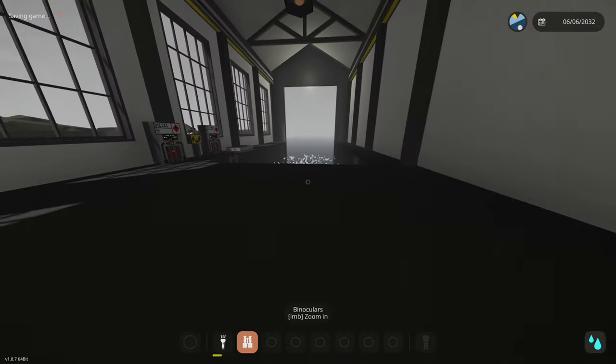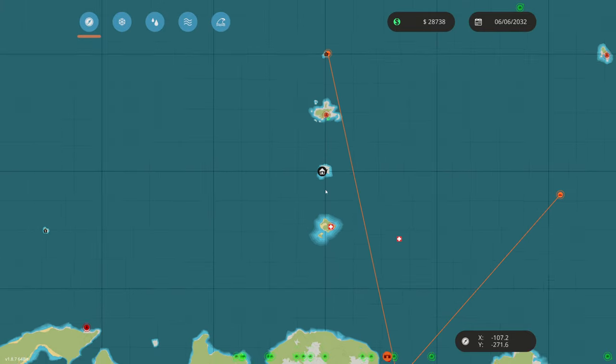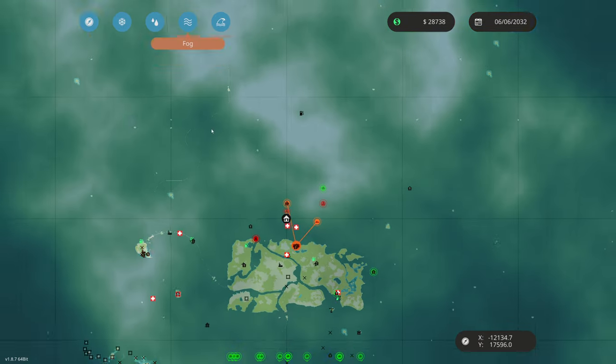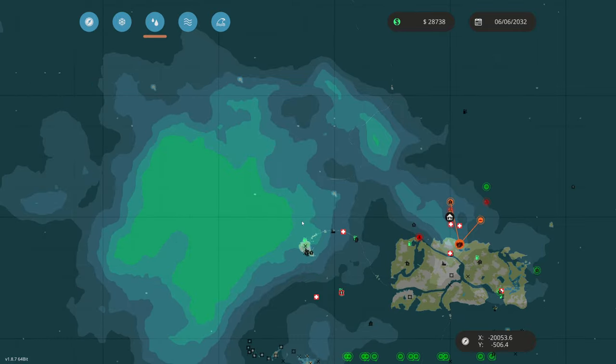Let's go ahead and spawn this in and test it. It is still stormy — it's been stormy the past couple days on this server. Let's check the weather: we are clear for wind, we were in a major patch earlier. Fog — we are also in a patch, and rain — yep, there it is. That's a huge storm right there.